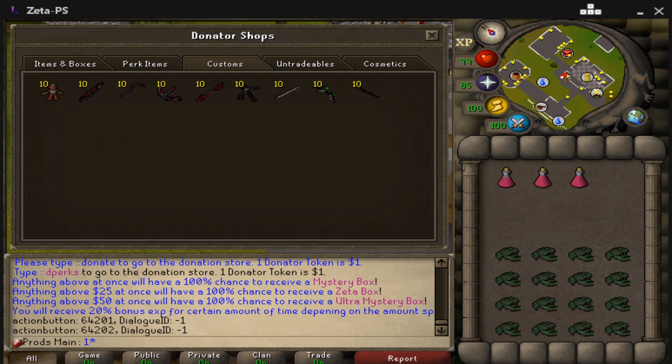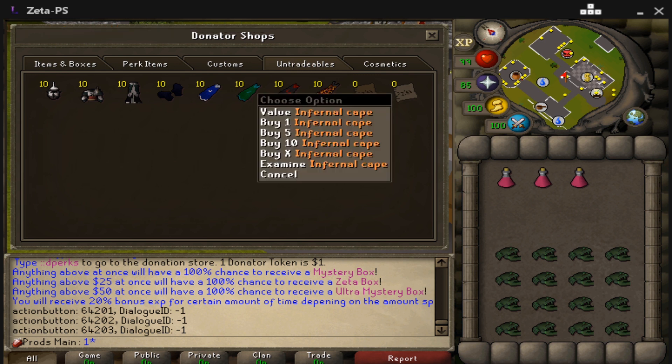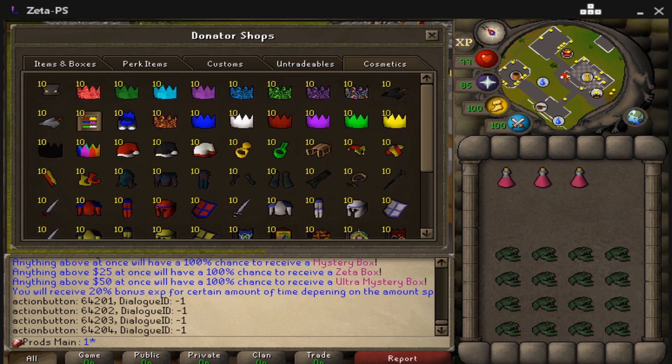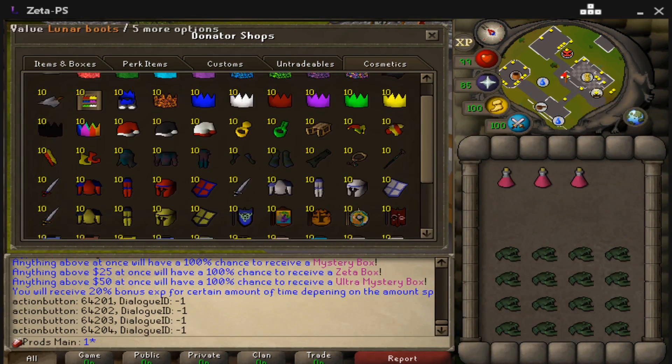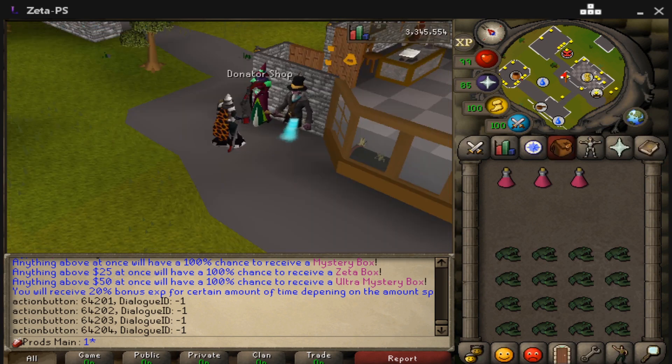We have some untradeables — you can get the Supreme Void from a monster, and there are various other items too. The only thing I don't think you can get right now is the Infernal Cape, since they're still working on that. Then there's a whole section of cosmetics — party hats, all the different kinds, and so on. But the next thing I'm going to show you is the donator zone.